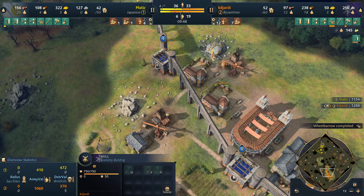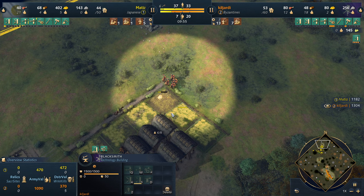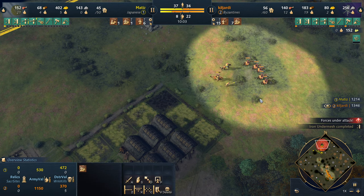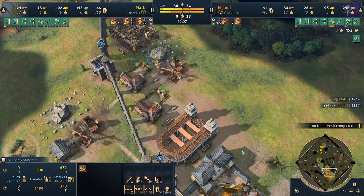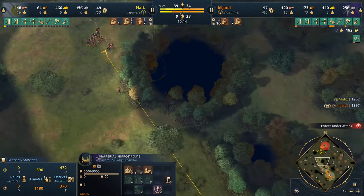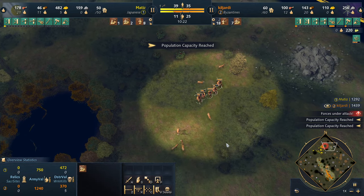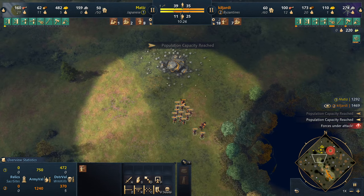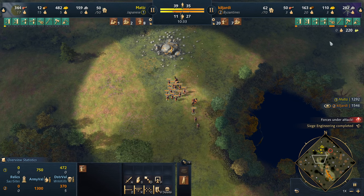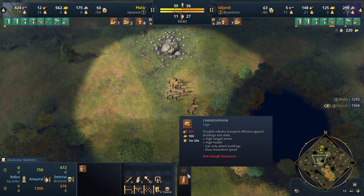He's gathering food quite quickly out on the deer, and can afford two archery ranges now. He's got a blacksmith getting ranged armor so he can sustain raids longer. His opponent finally starts making units but Kiljardy just runs away - the ball is in his court. He's pumping units, spending every resource into constant double archer and horseman production. At about 10 minutes 30 seconds he picks up siege engineering, so he's now ready to build herosophons - remember for the Byzantines those cost 250 wood and 100 gold.